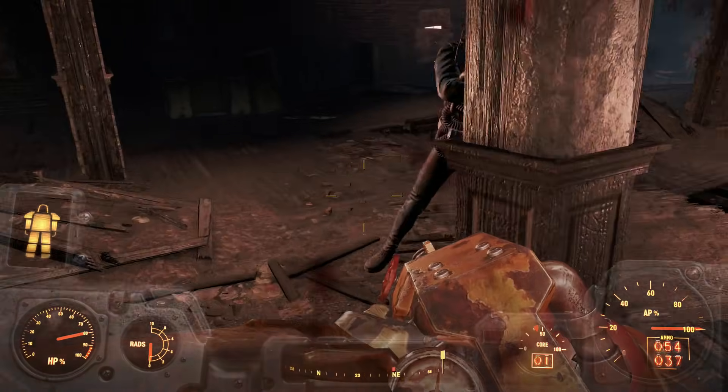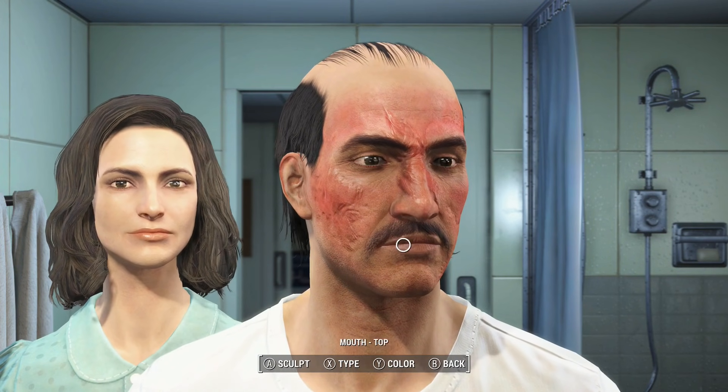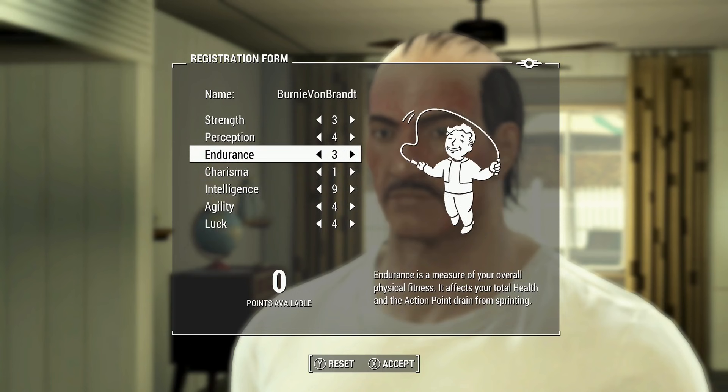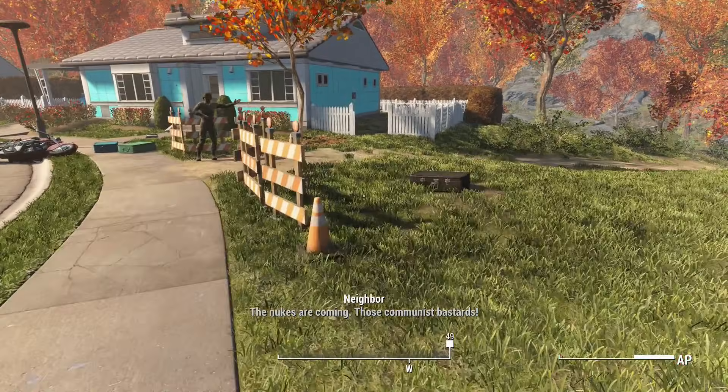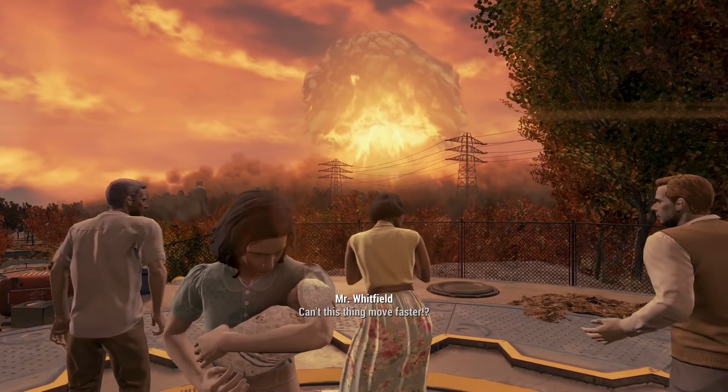It's also set to very hard. Ready? Let's go. I got out of the shower and made my character look like he'd been fighting fires with his face, then I named myself Bernie Von Brandt. Bombs started dropping, and I started running. That fiery death cloud is beautiful.